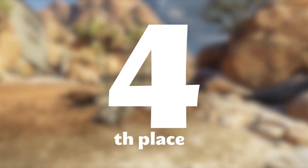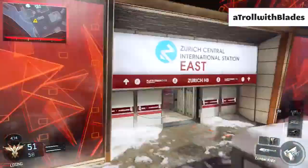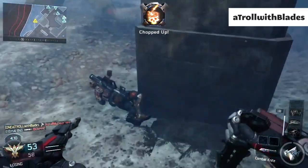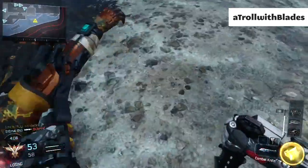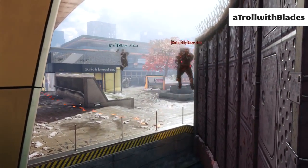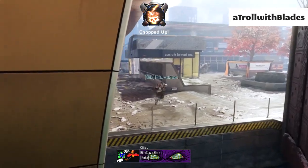At number four we've got Troll with Blades, who is a constant submission person for our Top 5, so thank you for that. He gets this really weird like 360 — or 720 — bank off the wall, which is kind of trolling the guy but kind of cool at the same time, so that's why it's at number four. He's got some really nice cinematics here, jumps off the wall, runs a 720 off the wall — that's so dope. Gets the guy who's wall running as well, really awesome submission.